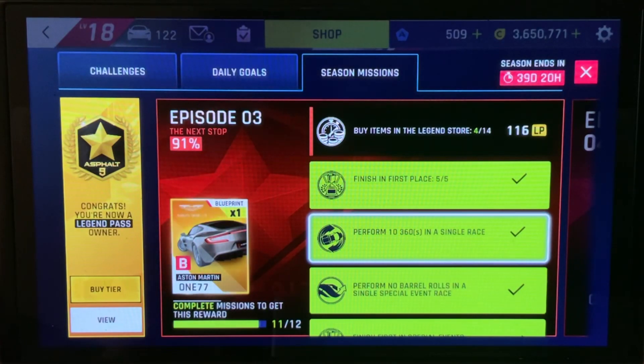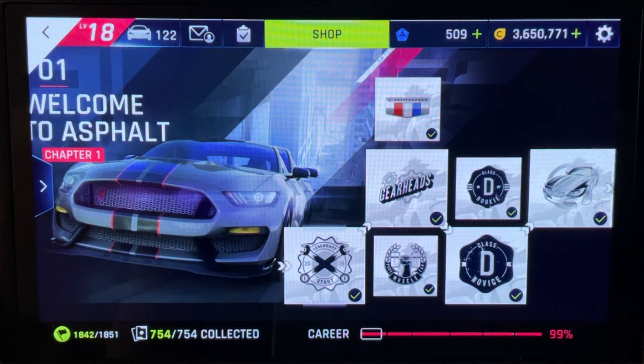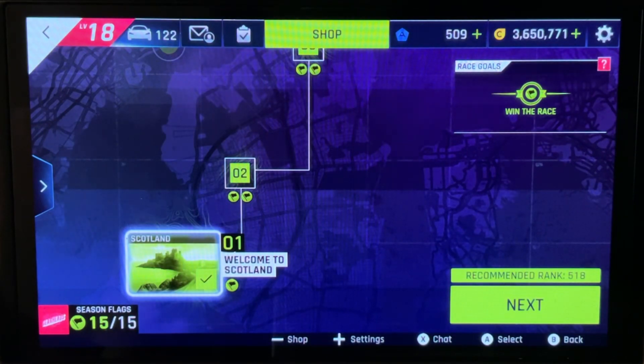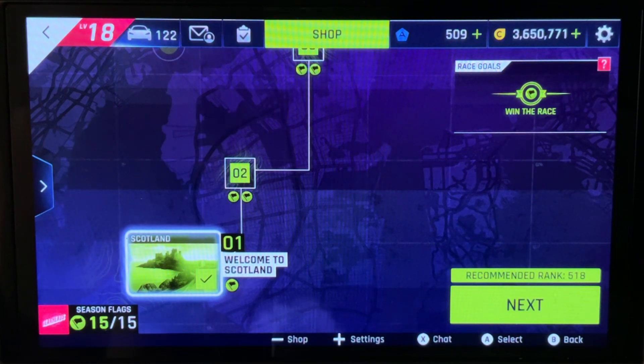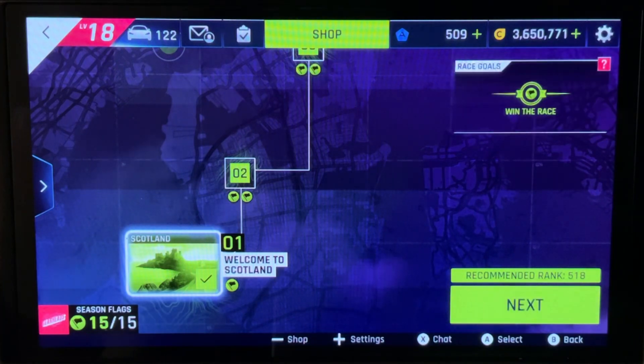Perform 10 360s in a single race — that needs to be done in Scotland or Shanghai. We're going to go back to our career and go right to Gearheads, race one, Welcome to Scotland. You have plenty of jumps to go off to 360, or you can just 360 flat on the road until you have 10 of them. That one will not take you any time at all.